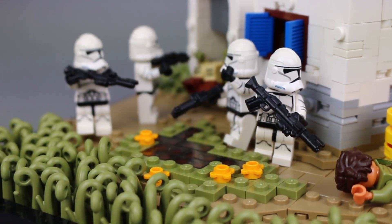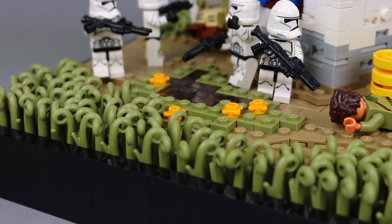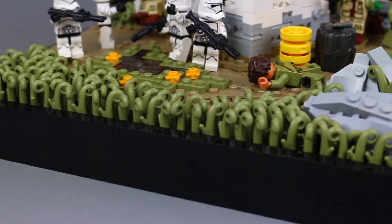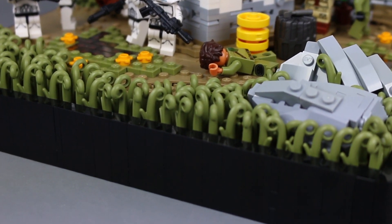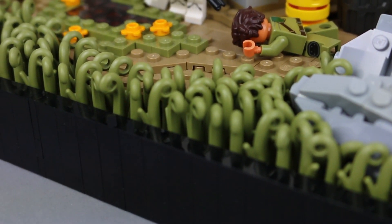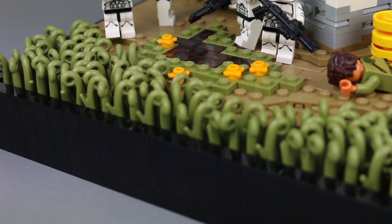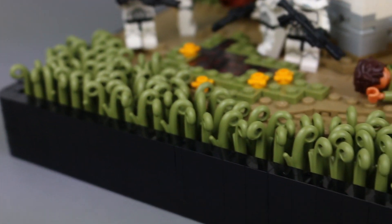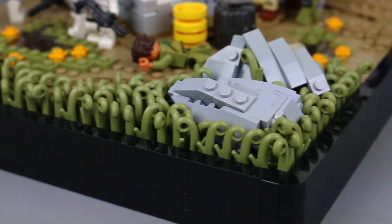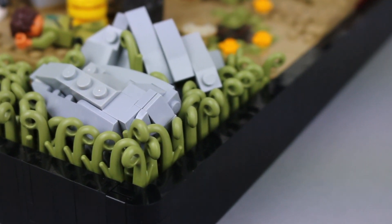Moving on to the MOC itself, I want to point out first this grass technique I used in the front. It's using the stalk piece here in olive green — not really a vine, more of a stalk piece — and I thought using it in the front would look quite cool. I've had ideas of using this piece in other colors too, so it might come up in a future MOC, but I think this technique really worked out well.